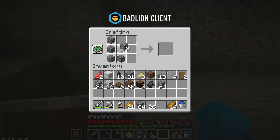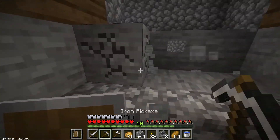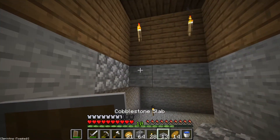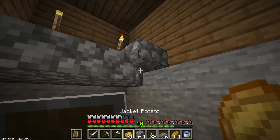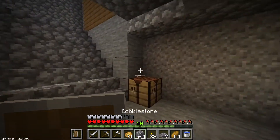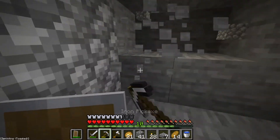I'll put a crafting table down here. I don't need too many stairs. Alright, I'm going to replace all this wall here with gravel — it should look better. I'm going to have the chests on the back wall here.